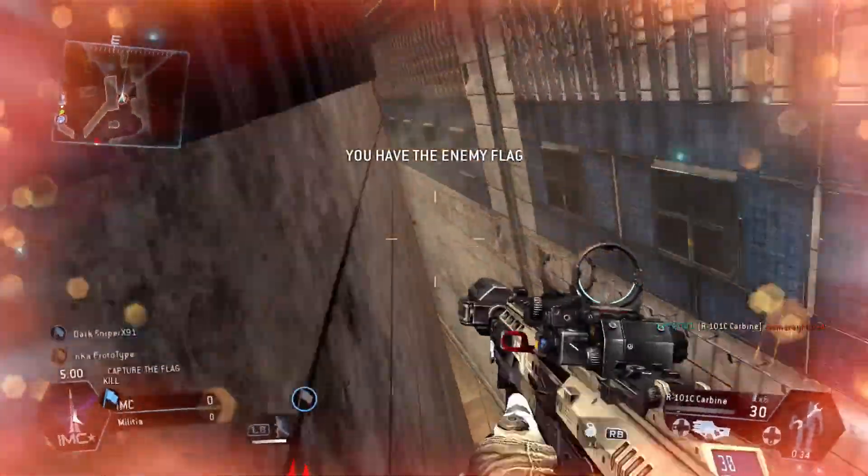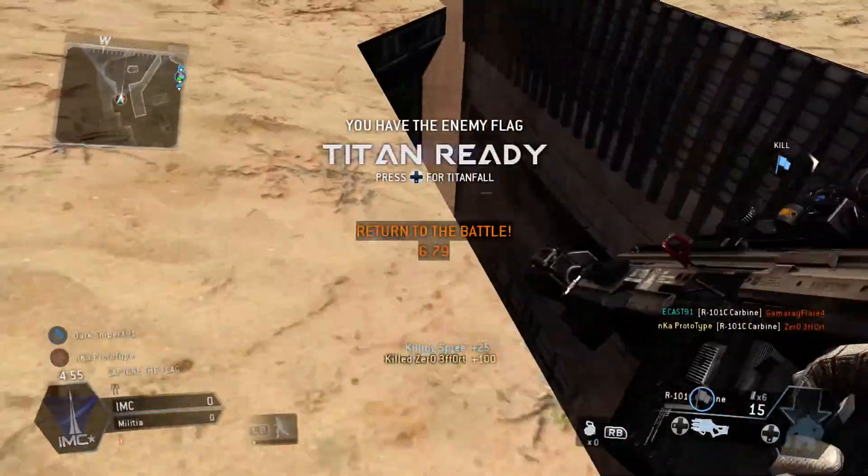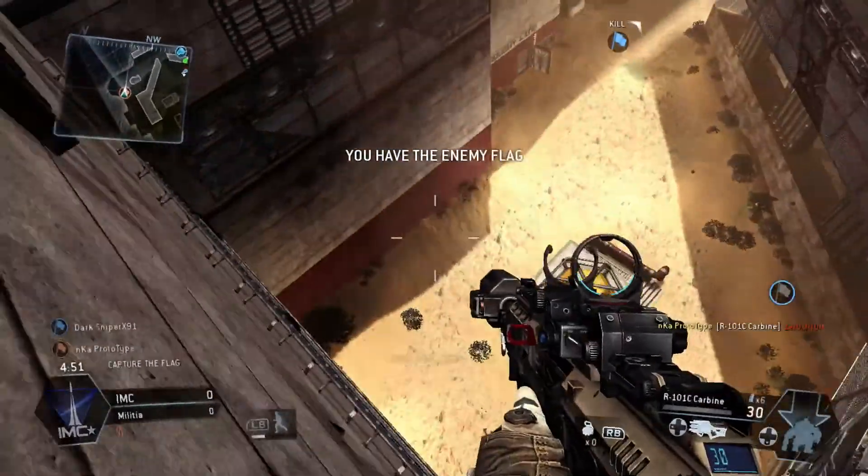One more thing — use the map to your advantage. If the map is too heavily condensed, try using the walls instead. Sure it will be easier to get killed, but if you play your cards right, not only will you survive, but you'll be getting your captures faster than if you were to use a titan.